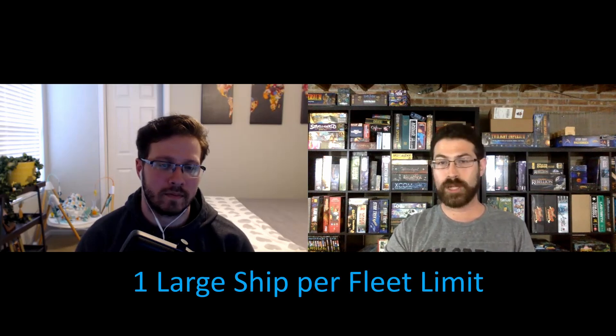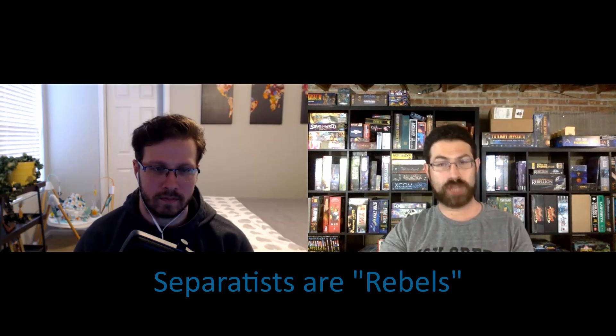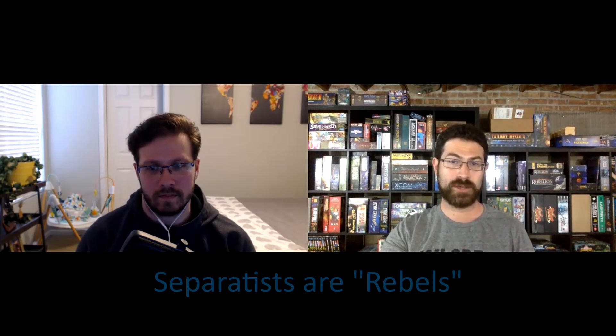Our first section is the fleets we build up. In this campaign, Ken is going to be Separatists and John is going to be the Republic. Task force rules in terms of building the ships are going to be the same. We're dropping custom commanders — we'll get to that in a minute. We're going to limit one large ship per fleet, so of the three fleets we're building, only one large in each. Since Rebellion in the Rim rules are built around Empire versus Rebels, we decided the Separatists will be considered the Rebels and the Republic will be considered the Empire.